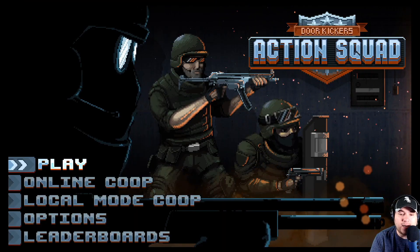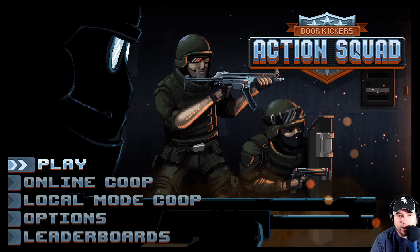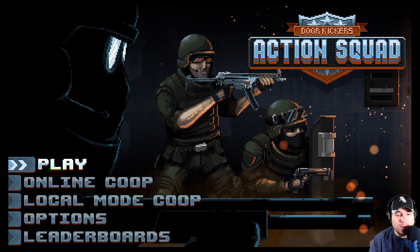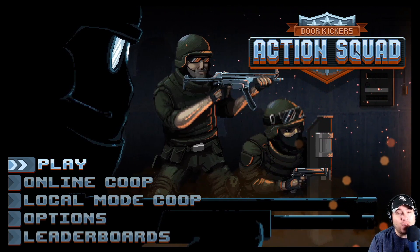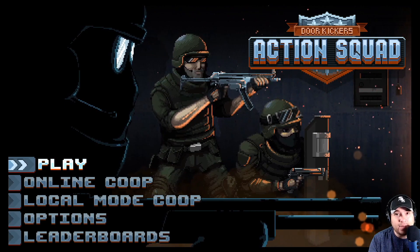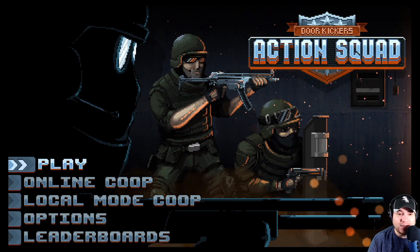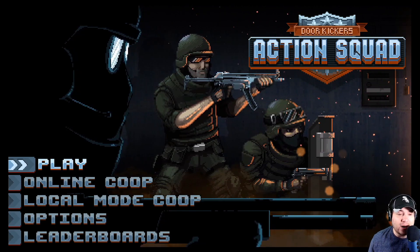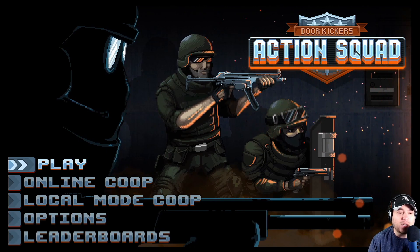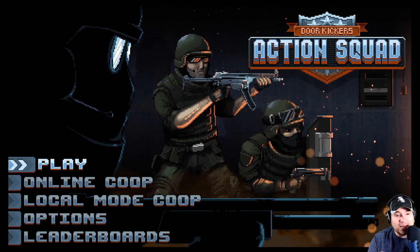Welcome to Sunnyside TV. Today we're looking at Door Kickers: Action Squad here on the Nintendo Switch. I never got a review copy so we're going to do the next best thing — show off all the levels and cool things they have. This is an excellent, awesome, fun game. I've been enjoying the crap out of it. It has online co-op, local couch co-op, and single player.